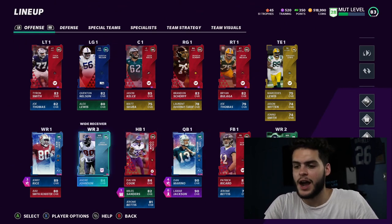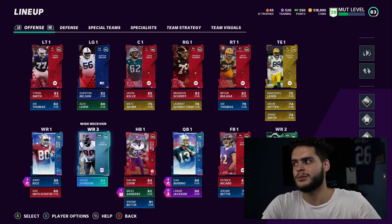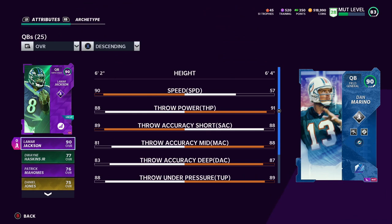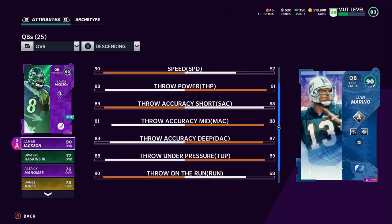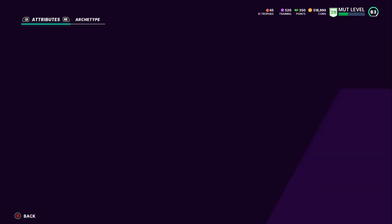Let's get into this gameplay. I'm not sure what jerseys I'm gonna rock yet — thinking Dolphins for Dan Marino, but 49ers look super cool too. For the stats: we got 57 speed on Marino — that's horrible — 91 throw power which is super good, 88 throw short, 88 throw medium, 87 throw deep, 89 throw under pressure, and 87 play action which is super amazing.